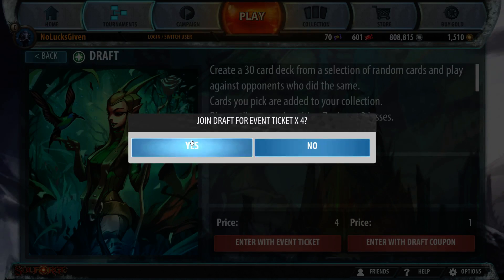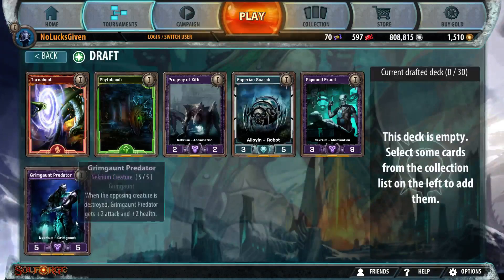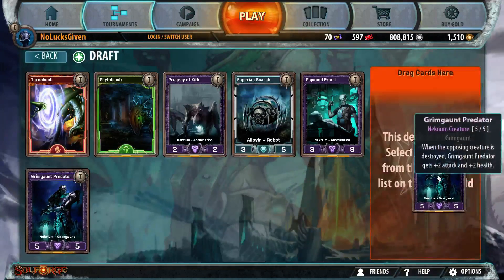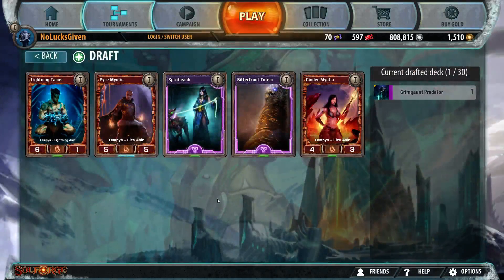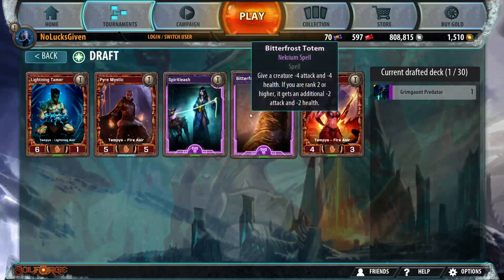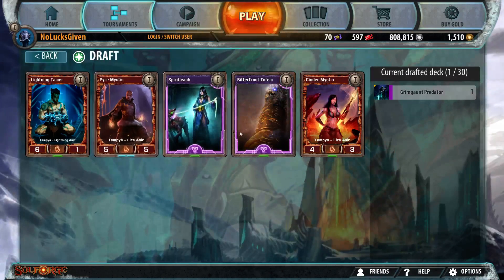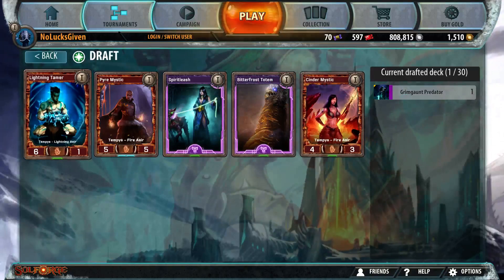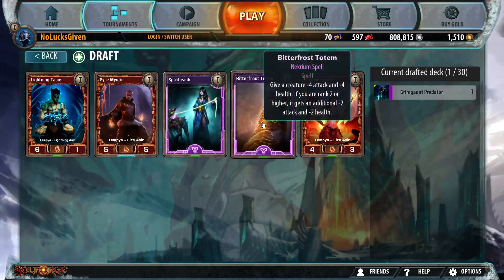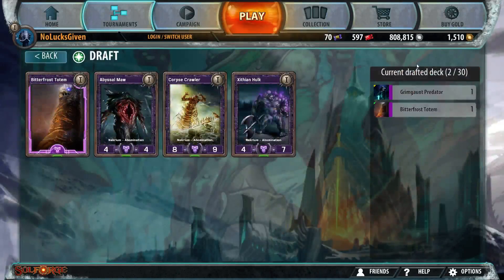There's always a bright side — let's join the draft. Grim Gone Predator is pretty good, I'm definitely happy to take him. You can do some weird stuff with him. We can grab Bitter Frost Totem, which might just be the best card here. None of the other cards are particularly exciting, and this is a minus-six minus-six, so let's grab Bitter Frost Totem.